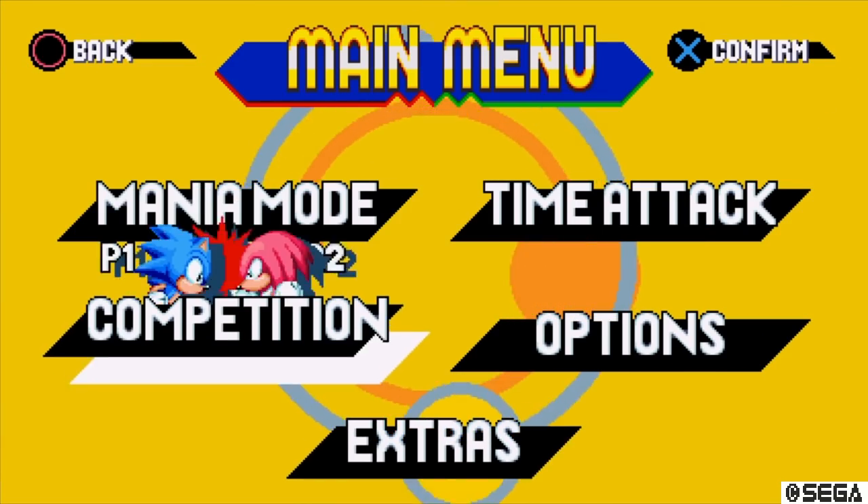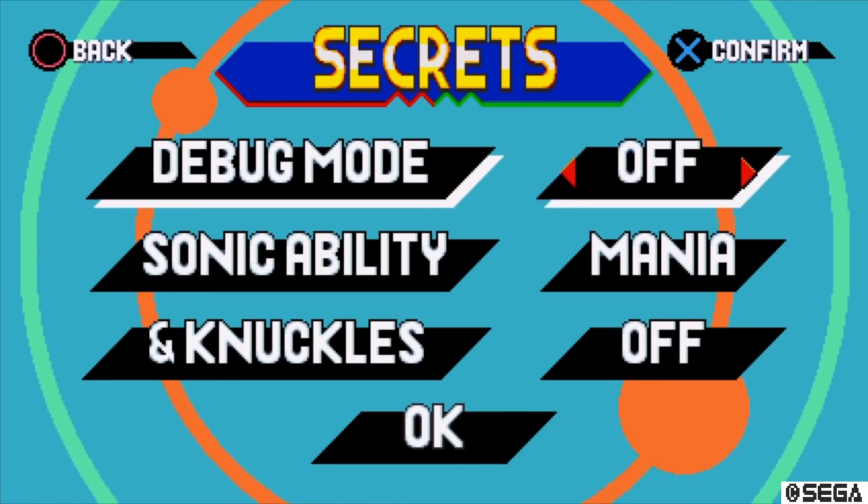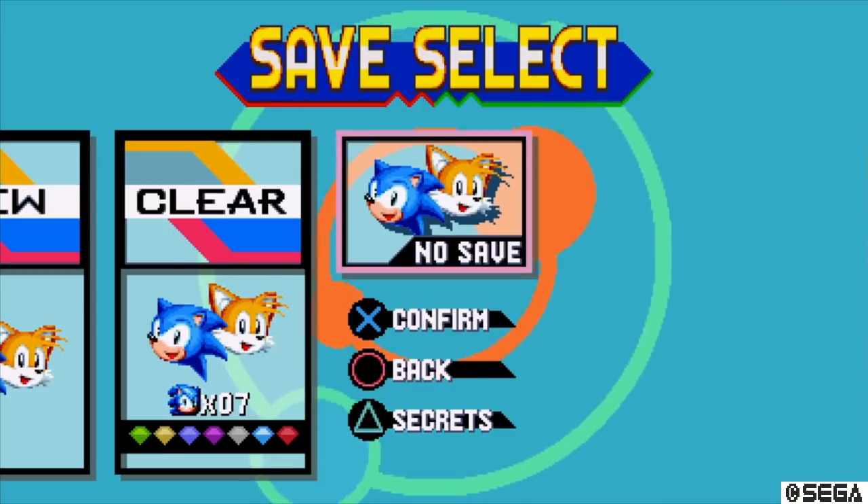You now want to go to Mania Mode on the main menu, go over to No Save, press the Y button to access the secrets menu, turn debug mode to on, and back out of it.